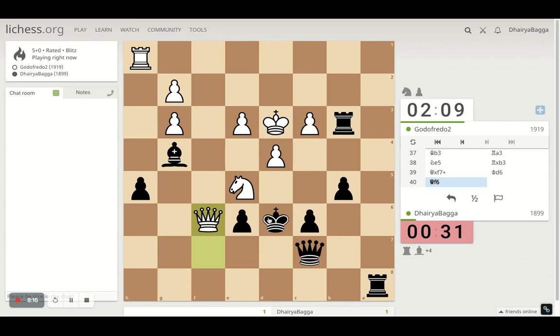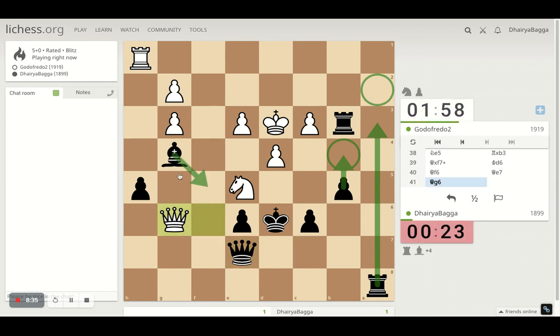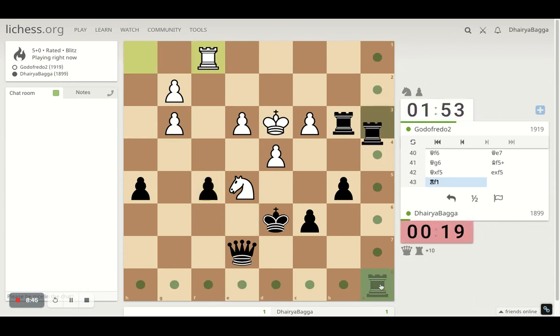So it goes away, preparing a check maybe. I'll try to exchange queens again. Maybe delay pawn forward, or double up, or go here — bishop can always help. Check, queen goes. And as I said, that always helps. Double up.